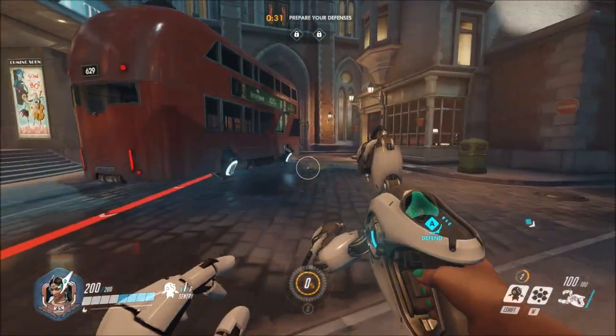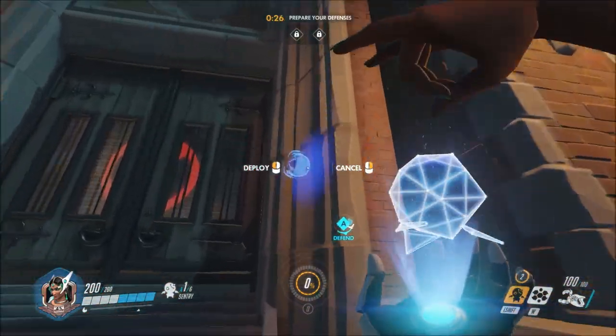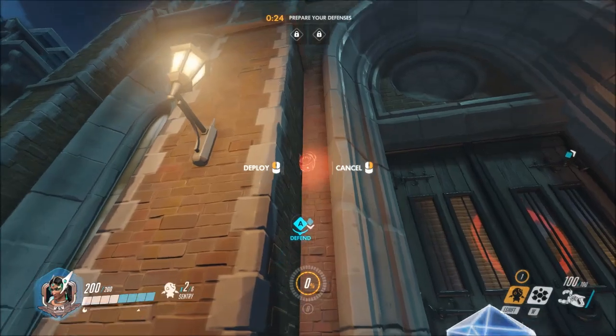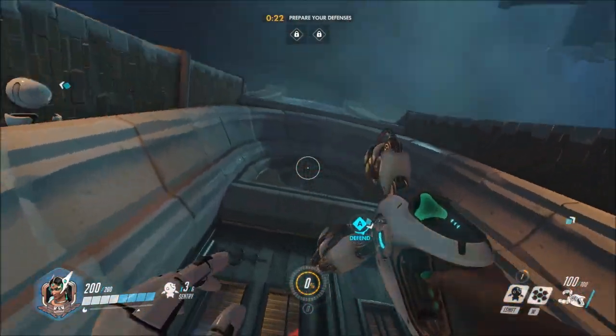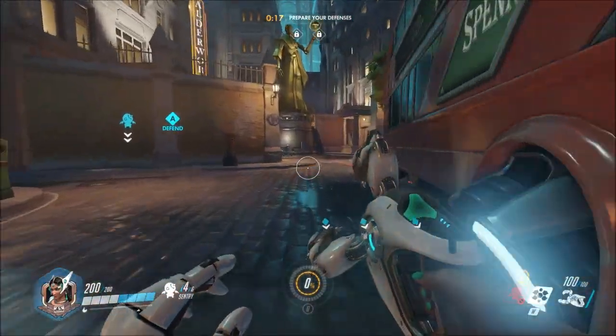This will allow you to get all the way to the entrance of the enemy team. They're going to know you're Symmetra — that's totally fine, most people tend to underestimate her anyway. Place three turrets, assuming the cooldown is back up, around the main entrance, or two around the main entrance and one around the side entrance.